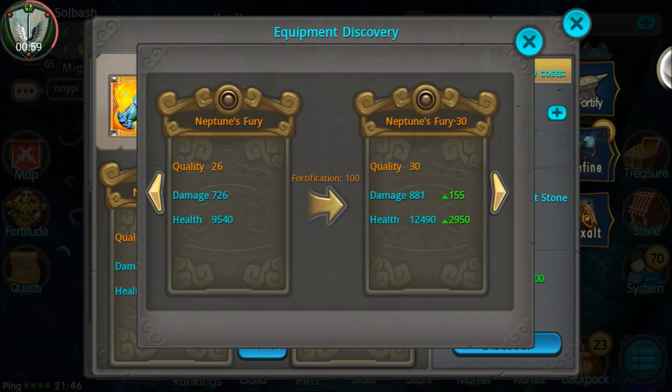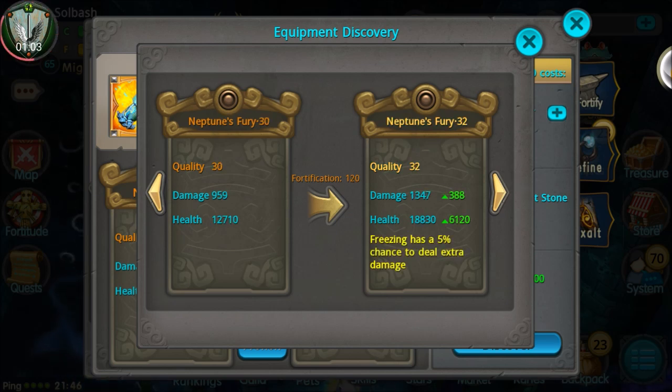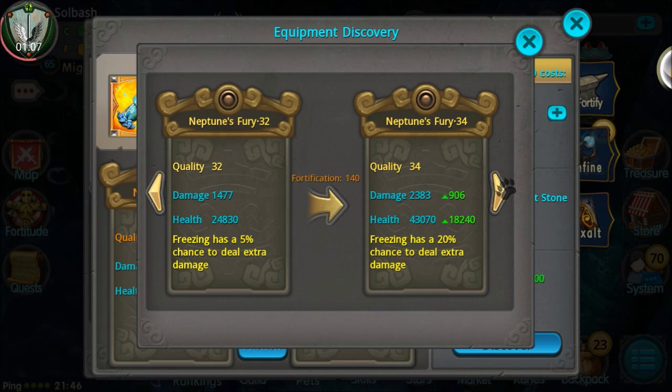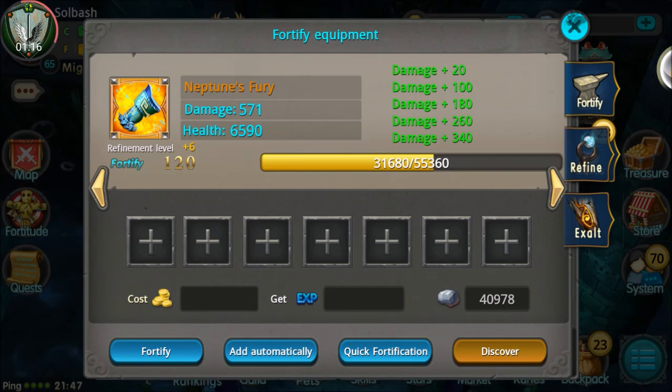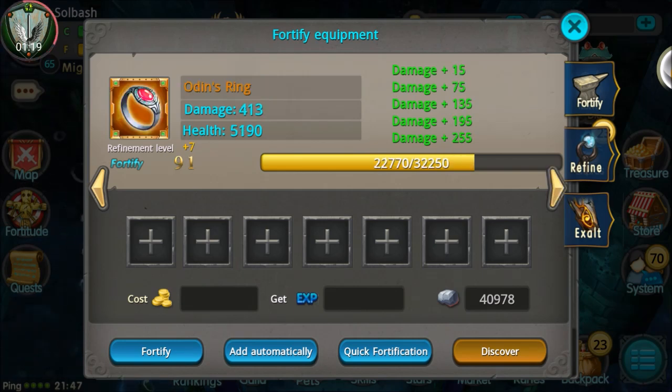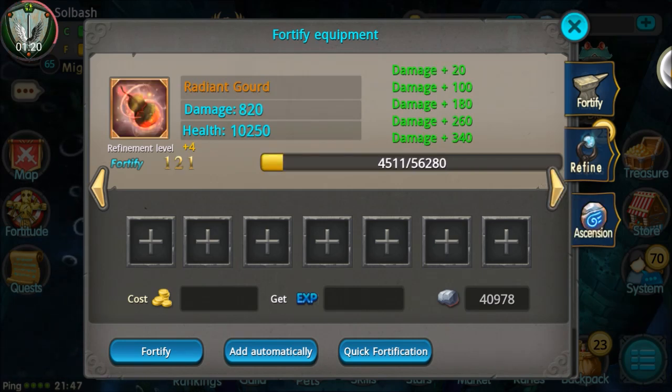Quality 26 to 30 — that's the stats on it. You can go up for location 120 plus, you can go up to 32, and 34 is the max it looks like on this. It does add extra freezing damage chance, so that's pretty nice.